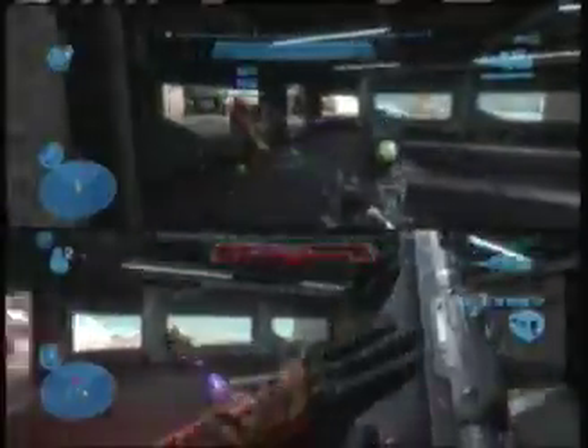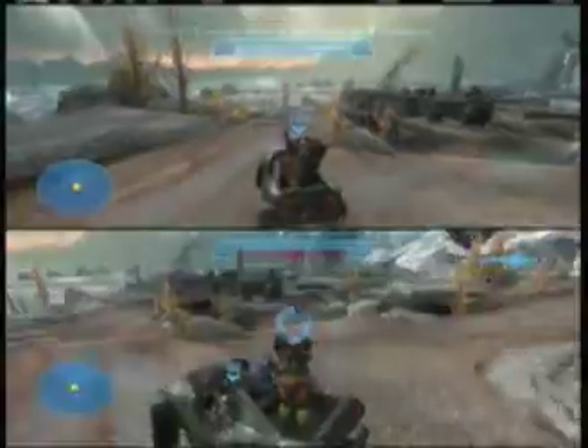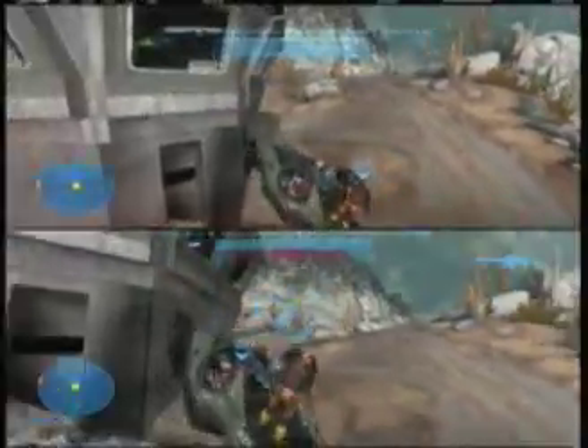Shoot fire. Ron, I need you to get back to the Warthog. We're going to drive around this area and make sure there are no stragglers. I need to find some health pretty soon. We basically got some grunts left over. You don't see that every day — an elite on a turret. That's rare.